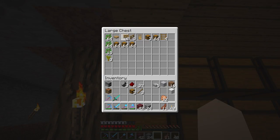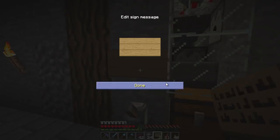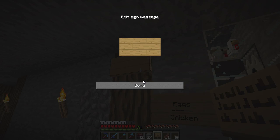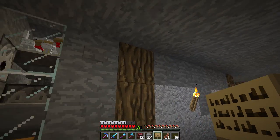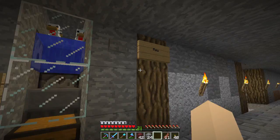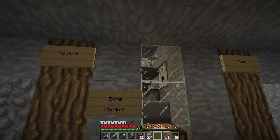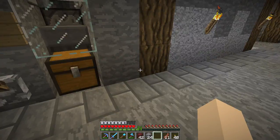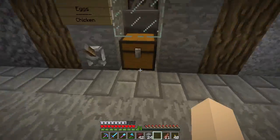First thing I want to do is place a couple of signs so people who come down there know what this is for. So we'll say 'eggs' with a dotted line then 'chicken'. When the lever is up we get eggs, and when it's down we get chicken. This button here is for cooked and this one is for raw. If we press the cooked button it'll dispense water so the chickens drown, and the raw button dispenses lava causing them to burn and we get their cooked or raw food.